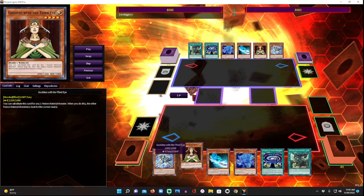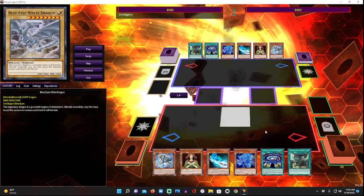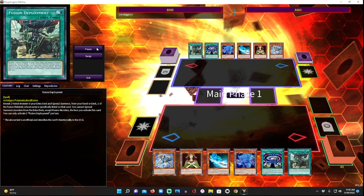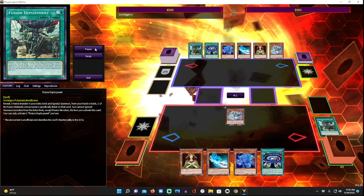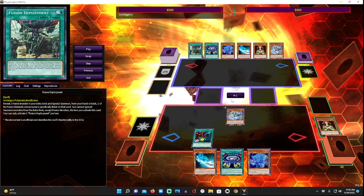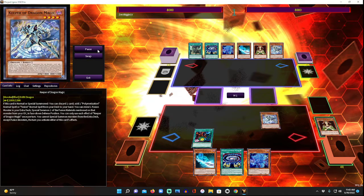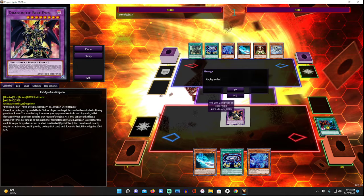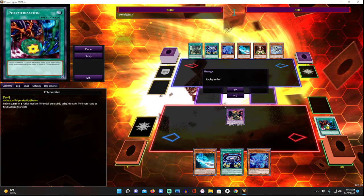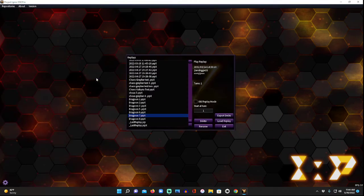This is a full hand: Keeper, Goddess, Rod, Soul, Secret of Dark Magic, and Fusion Deployment. You summon Keeper, discard the fusion substitute, get Polymerization. Since Goddess counts as a fusion substitute monster, you fuse her in and make Dragoon — no Dark Magician needed, you just need the fusion substitute. People are also using Light Hex-Seal Crystal this same way. That's another route if you're running Polymerization.